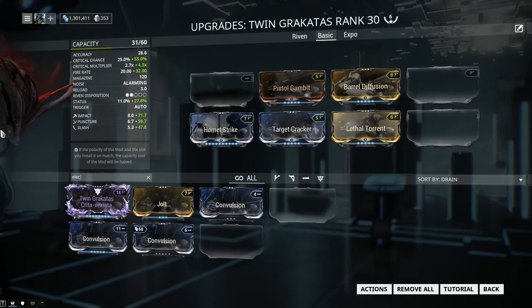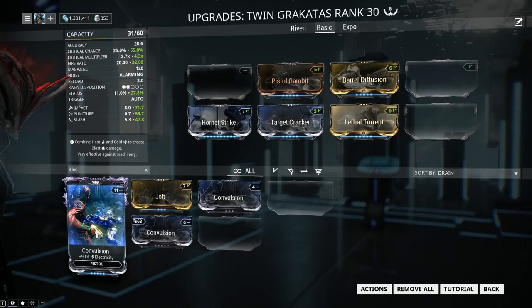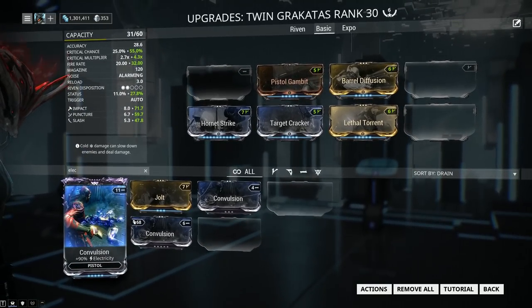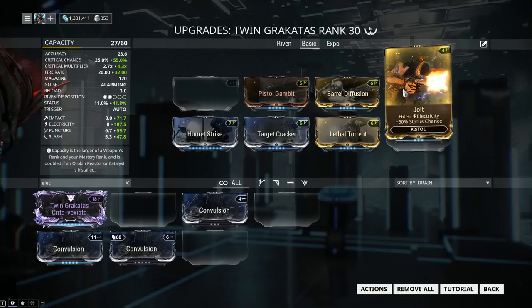When it comes to adding elemental damage to a weapon, you will be faced with the following choice: either the 90% mods, which will give you more damage, or the 60-60 mods, which offer less damage but a fair chunk of status chance. Keep in mind this is pure status chance, not multishot status chance, so it has a greater effect. When it comes to the option for the Twin Rakatas, I was fully expecting the 90% mods to perform better — however, that is not the case, so I'm forced to recommend the 60-60 mods.